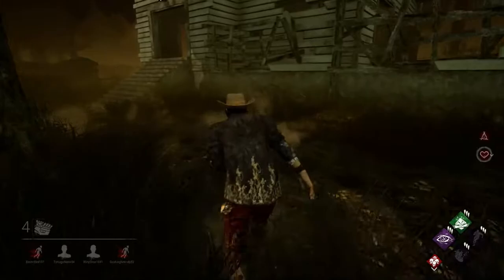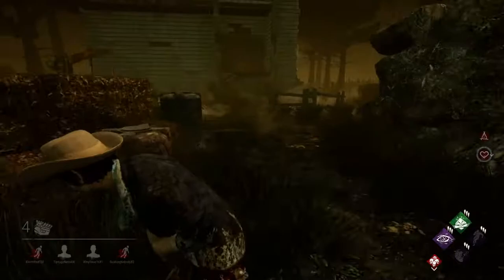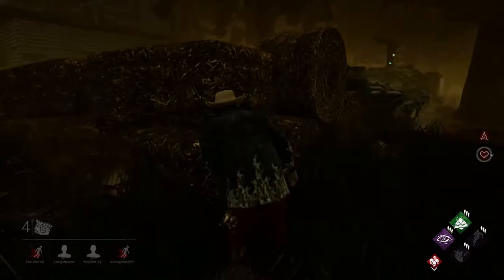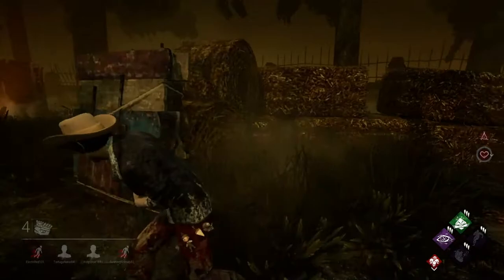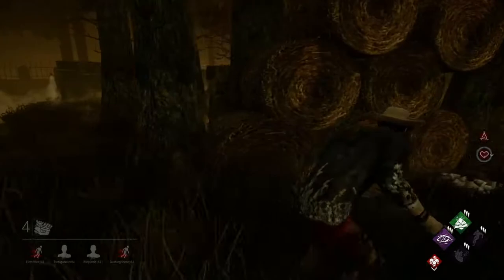Ranks 20 through 17 are gray ranks. Ranks 16 through 13 are yellow ranks. Ranks 12 through 8 are green ranks. Ranks 8 through 5 are purple ranks. And ranks 4 through 1 are red ranks. It is much easier to rank up in the lower ranks than in the higher ranks. In the gray ranks you only need 3 pips to get from rank 20 to rank 19, but in the yellow ranks you need 4, and in green and above you need 5.